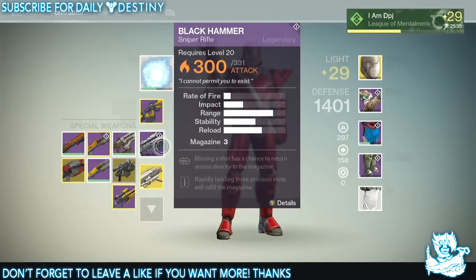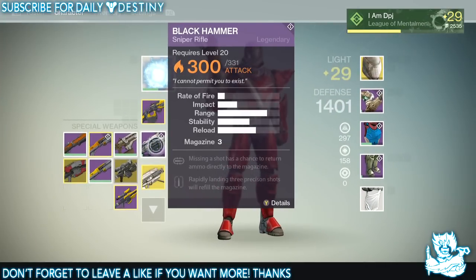From Crota I got the emblem, which is this one here, and I also got two shards. I also got the Black Hammer. This is a weapon I've never actually owned before. I've always wanted it, but since the hard mode Crota's End came out, I've never redone the normal mode — I always did it on hard.